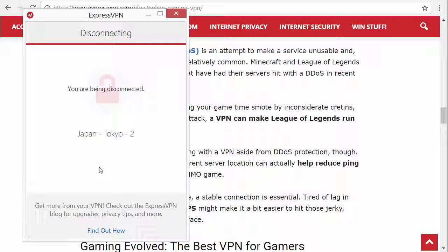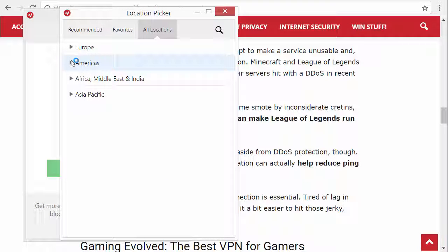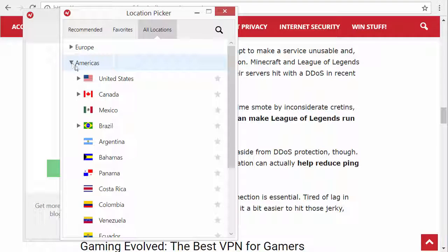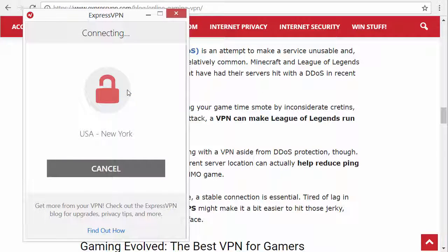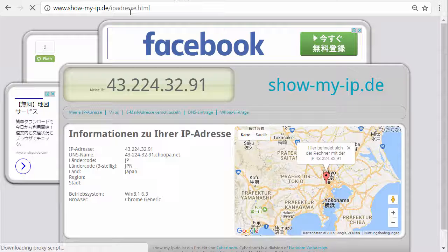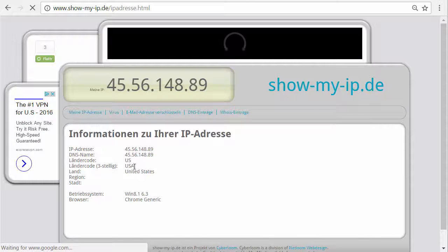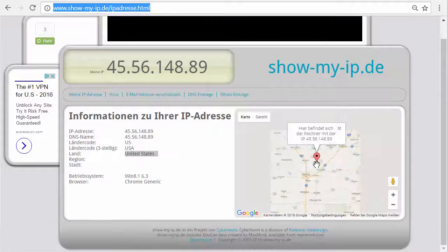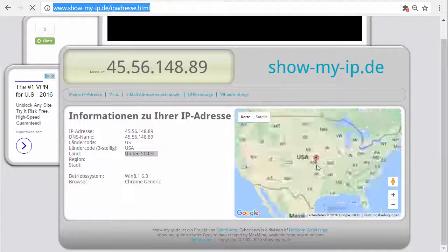Let me show you — I'll disconnect now and select a different location. Let's choose something in the US right now — let's choose New York. You can see how fast you can bypass an IP block. I'm reloading this page, and as you can see, now I'm in the US. It says United States — well, actually it's not New York City but somewhere in the US.